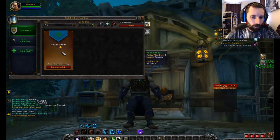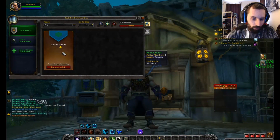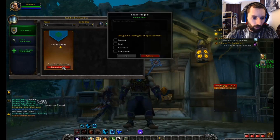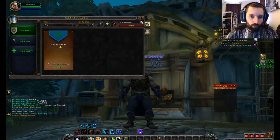And look, there I am — that's the leader, that's my main toon — and I can request to join. You don't need to put anything in the message. Now it's pending.